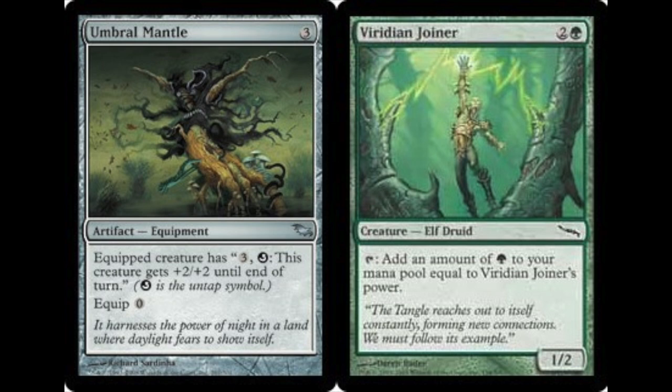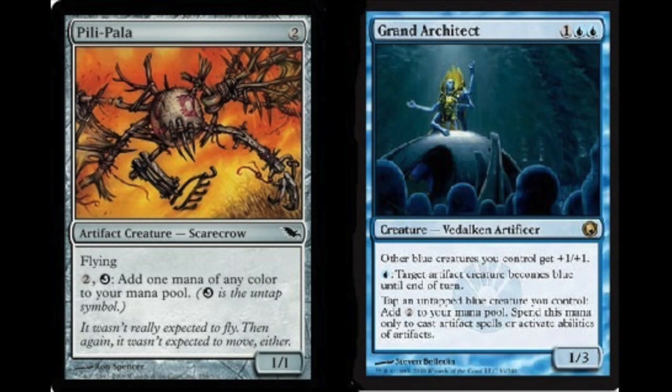If your opponent is tapped out and they don't have a creature, you just win the game outright. But if they are not tapped out, you have infinite mana and an infinite-powered creature they need to deal with. Overall a very strong combo, very inexpensive to build — you have an uncommon and a common. One downside is it relies heavily on these two cards, and as individual cards they are not strong by themselves.